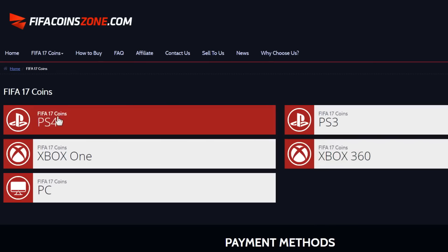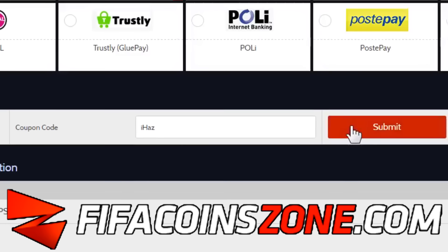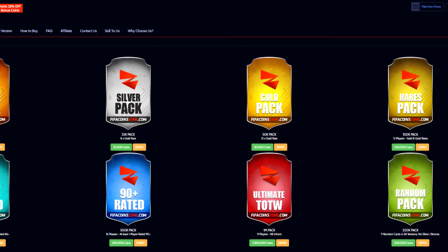If you're looking to buy any Ultimate Team Coins, check out FIFACoinZone.com and use code IHABS for 5% off at checkout. There is also a new pack feature on the site, so make sure to try that out.